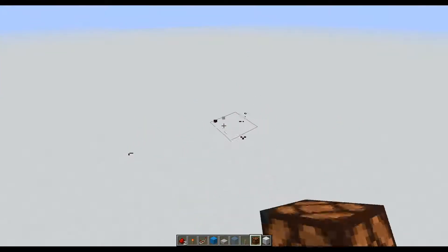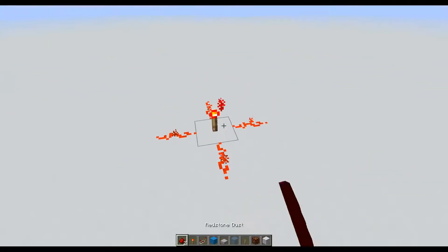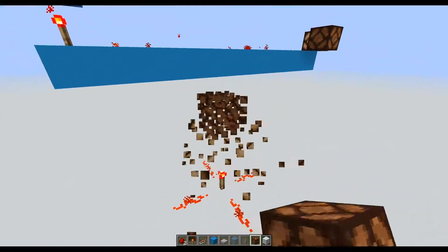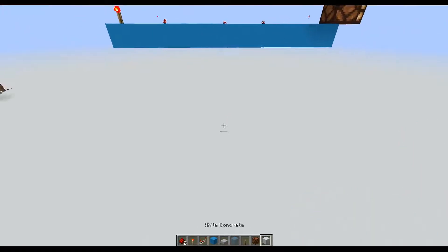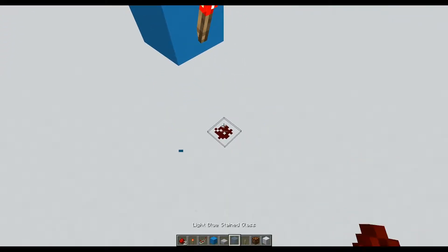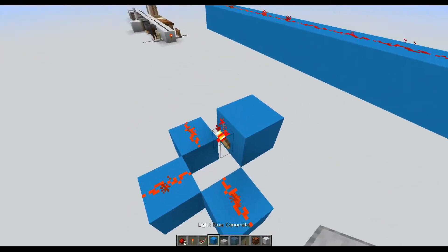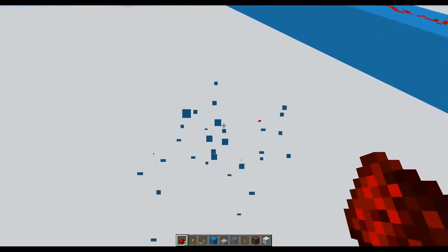Talking more about the redstone torch: it provides strong power to the sides and push power above. A redstone torch on a wall will power below it, but it's not push power — it's still powered normally to the sides with strong power, and push power to the top.